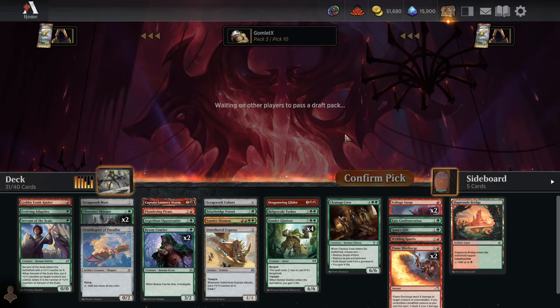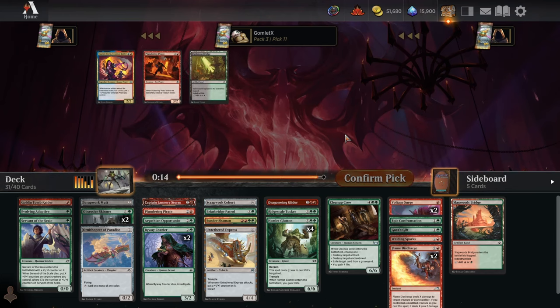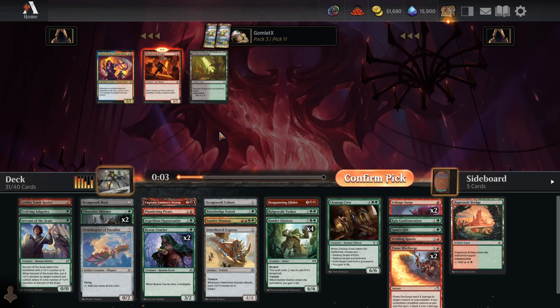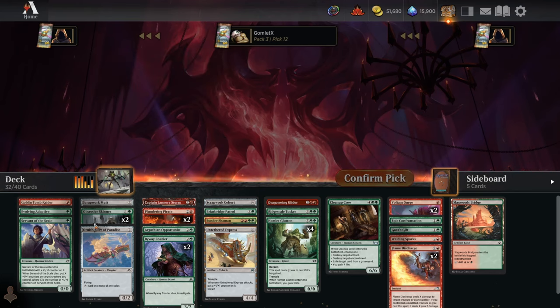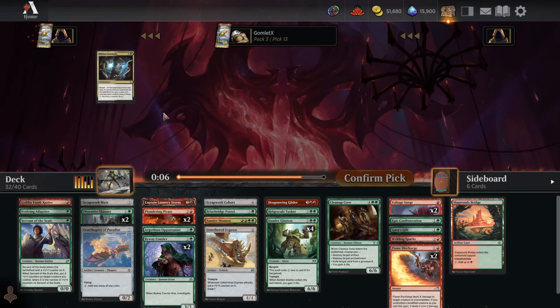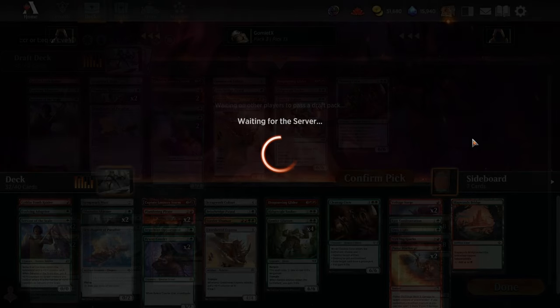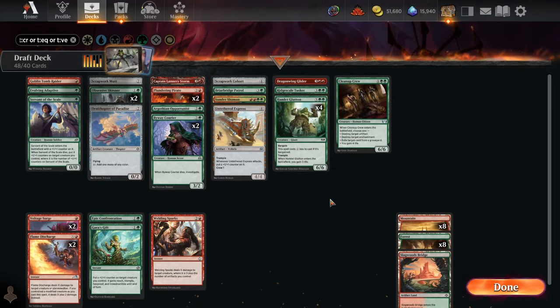Starting to get to deck building. This is going to be the least artifact-heavy deck I ever draft in this format. I'll get this one non-artifact deck out of the way so I can play 5,000 artifacts in every other draft. This deck looks very strong — lots of options of what to cut. Here's everything we drafted: great ramp going for it and some really big top-end cards.